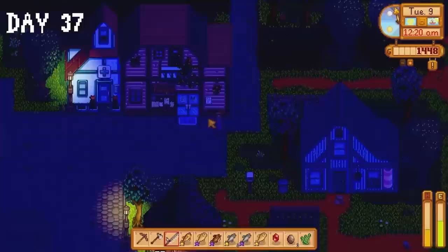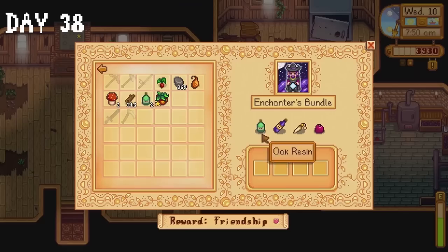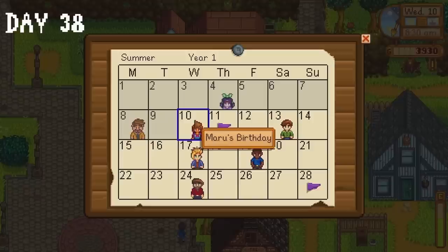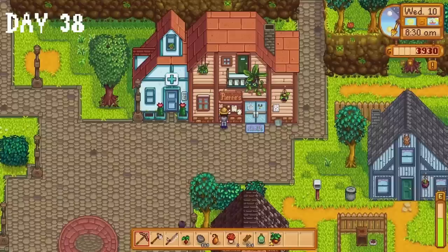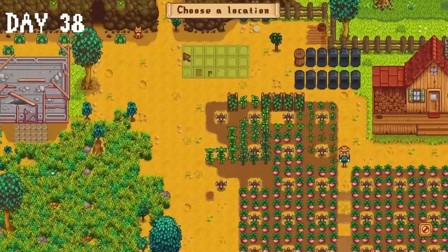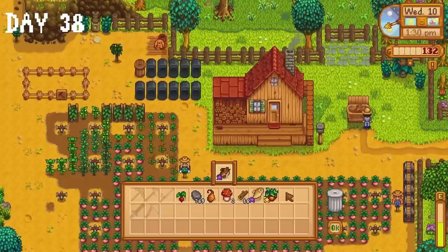Two oak resins are ready to collect on day 38. I donate one to the community center and then make a troubling discovery — I missed Gus's birthday. This was rough. It completely ruined my day. Gus is an absolute gentleman, I cannot believe I forgot about him. Today is Maru's birthday though so I give her a strawberry — that kinda cancels out my kerfuffle with Gus, right? I ask Robin to build a coop on her farm, catch a couple of fish and empty my inventory into the shipping bin.